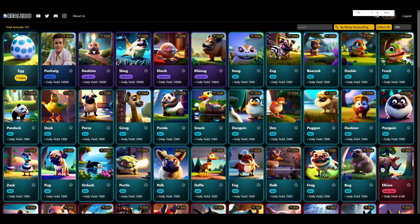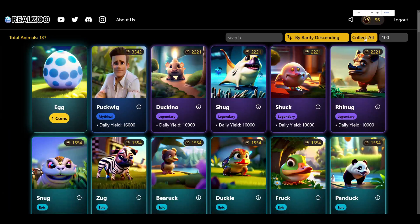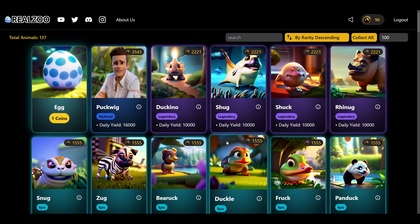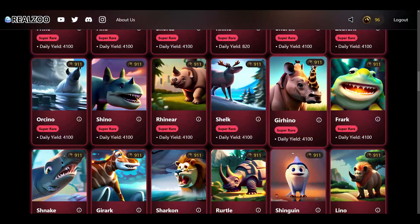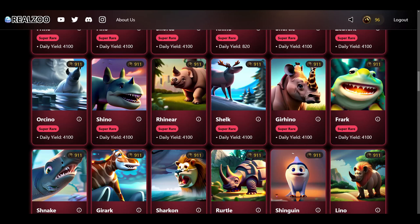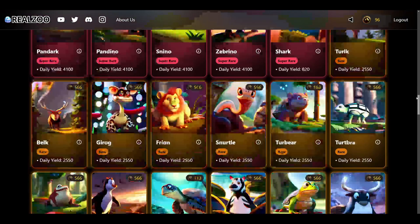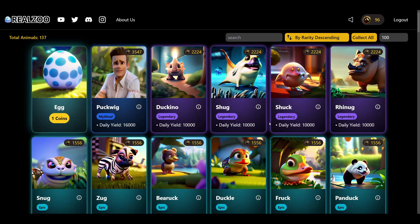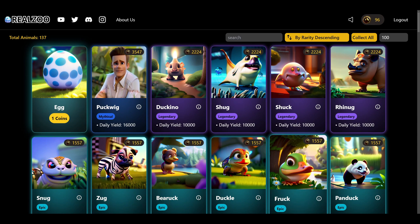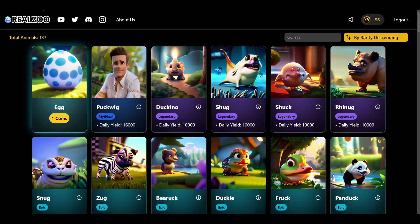We're on Real Zoo today and we have a 'Collect All' button. This button is for people that don't necessarily want to hack but find it tedious to have to click every single animal every time they want to collect their coins.